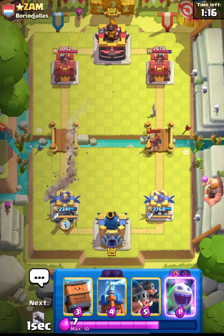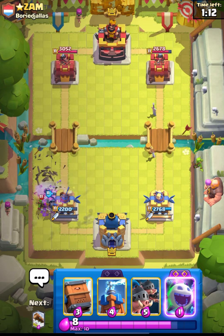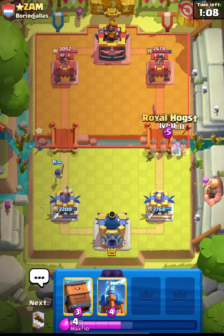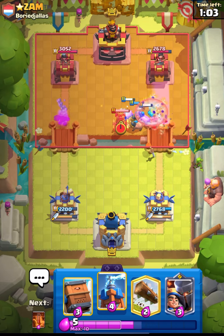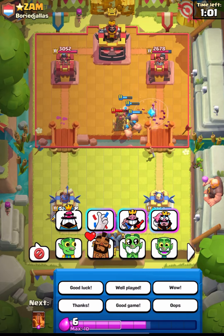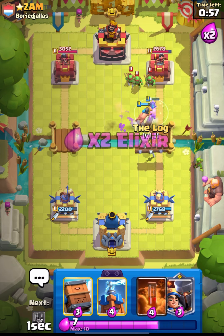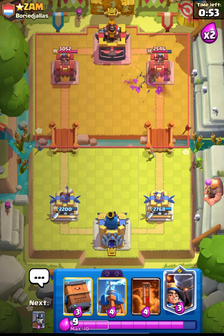Let's go in with our Guards - nice defense for us. You can see that even if he used his Tornado and Log it's not gonna help him, and he used a lot of Elixir over there. Our Royal Hogs might get the connection - and wow, that Spirit was really clutch. Let's go in with our Log - nice log and we will get some damage.